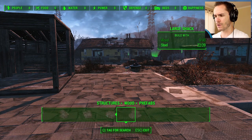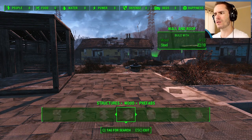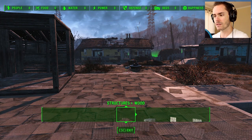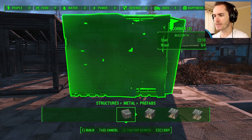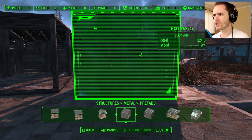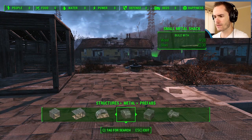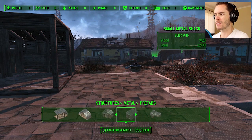Alright, what do we got? I've only got nine wood now. I do have some steel though — maybe I could make something out of steel. Metal. Okay, what can we build out of metal? We've got prefabs — a floor and a roof. Do we have like a corner section? I could probably very much do with a corner section. That's a hallway, hallway end, hall and a roof. Small metal shack — we can't build that, we don't have anywhere near enough pieces because we need wood and steel.